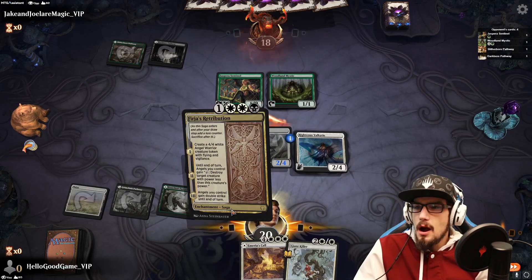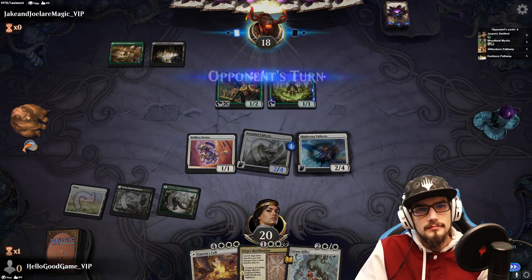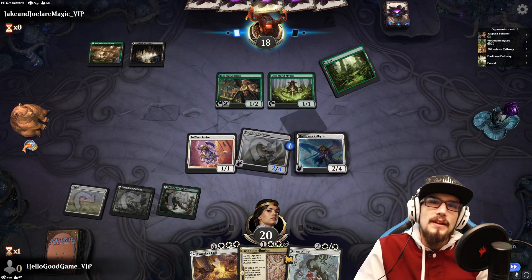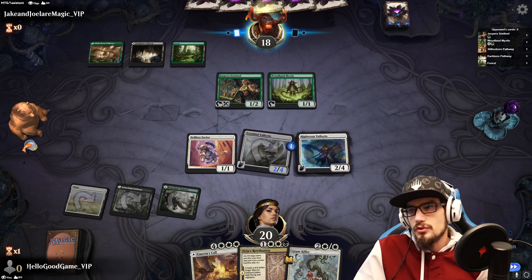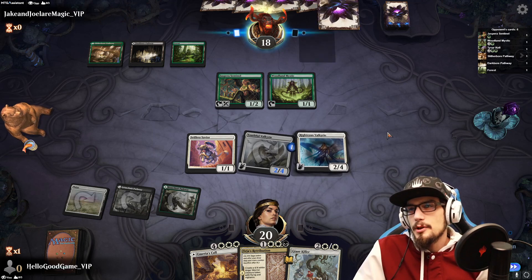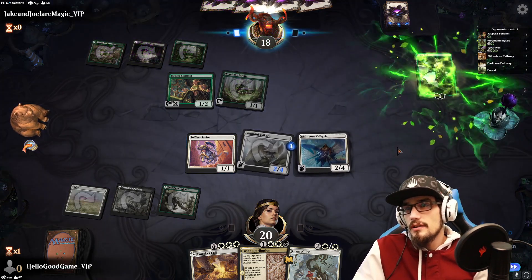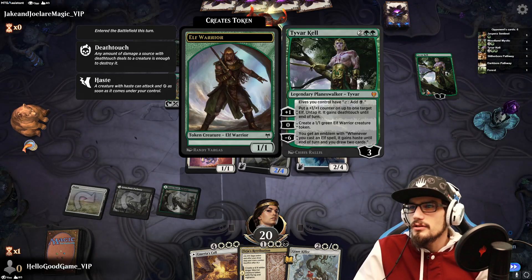Discounted Serra Angel — sure. Getting four life plus a +1/+1. Let's start hitting Tyvar. Tyvar's down to one. Tyvar can plus and also zero for another elf. I like the zero ability and just making lots of elves.